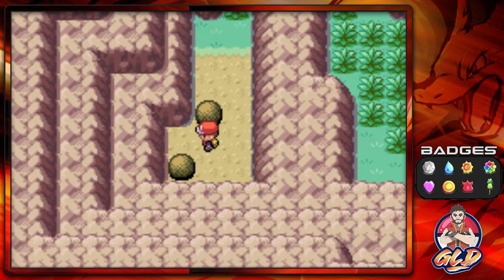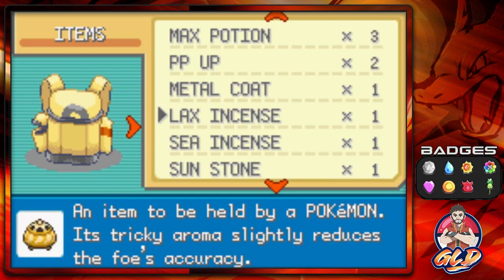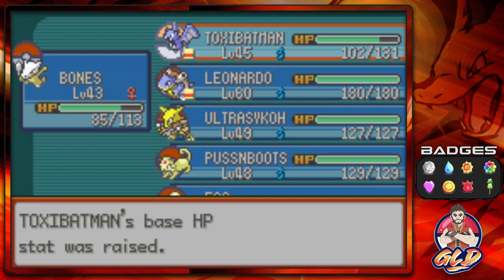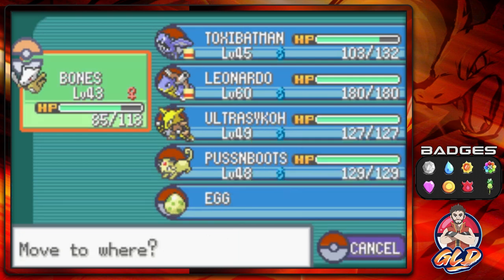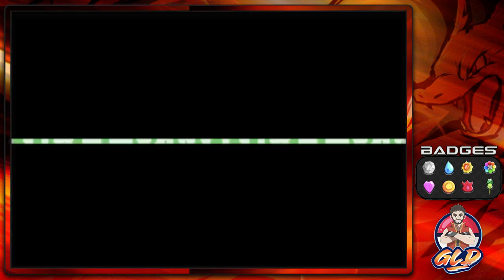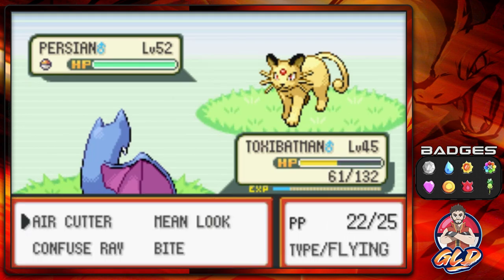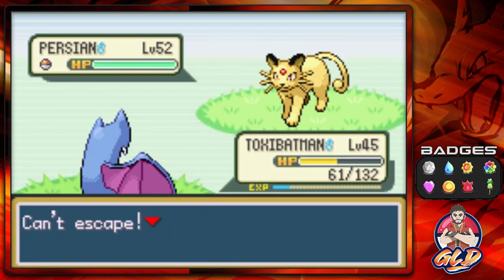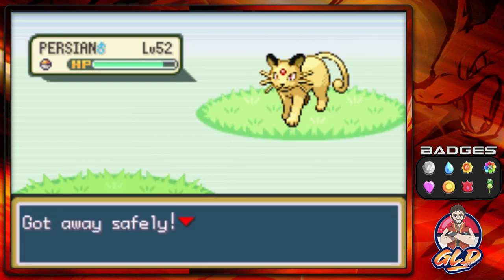Let's go ahead and move these boulders out of the way and we found ourselves an HP Up. I'm going to give that HP Up to Toxicbatman because it can raise up its happiness. Believe it or not guys, if you max out your Pokemon's stats with vitamins and they have an evolution via happiness, that maxes out the happiness — bam, that's how you get their evolution.